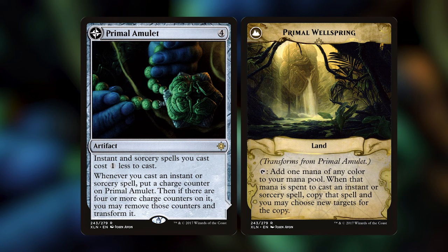Moving on to favorite artifacts. Mine is Primal Amulet — for four mana, instant and sorcery spells you cast cost one less, and whenever you cast one you put a charge counter on it. Once it has four or more counters you may transform it into Primal Wellspring, a land that taps for one mana of any color, and when that mana is spent to cast an instant or sorcery, copy that spell. The 'may' is super important — you don't have to flip it if you'd rather keep the cost reduction.